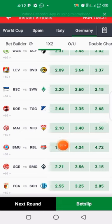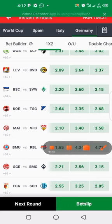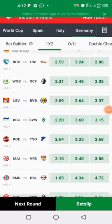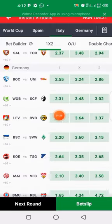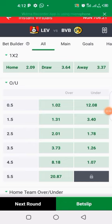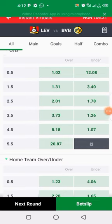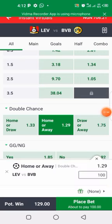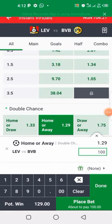The absolute lowest here is 1.65, but the range we are using is from 1.90 to 2.40. The one we are using now is 2.0. Click on the merge, then go to double chance — give them home or away double chance. Let's go.